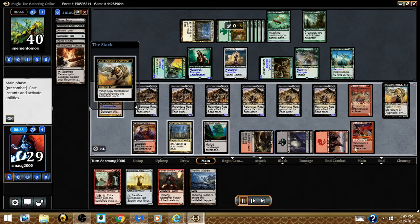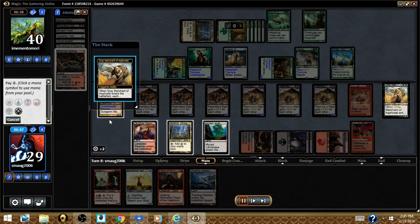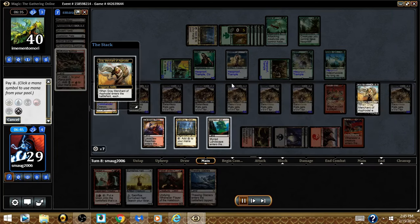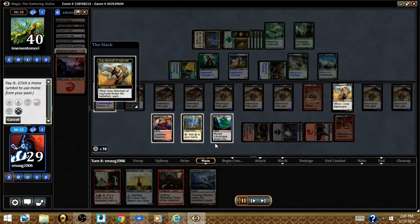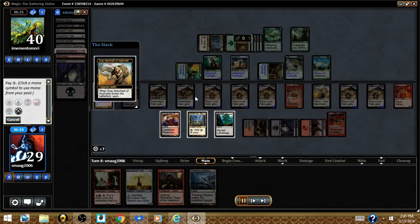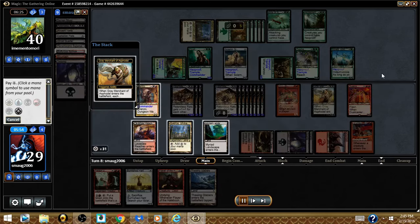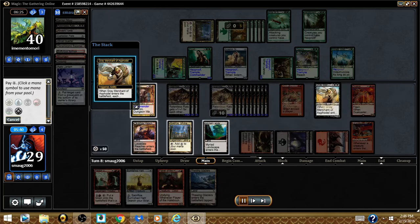And I got Gary — Gray Merchant of Asphodel — which is super sweet. I put Gary on the very bottom of the stack and keep digging for more rats, so by the time it resolves I'm going to have a huge devotion count. I still have the shrine, which I can use at any time to get mass amounts of mana and keep it going. My opponent is just hanging out watching me do all this — he probably thinks I only have three creatures and no trample, so he's not that afraid.